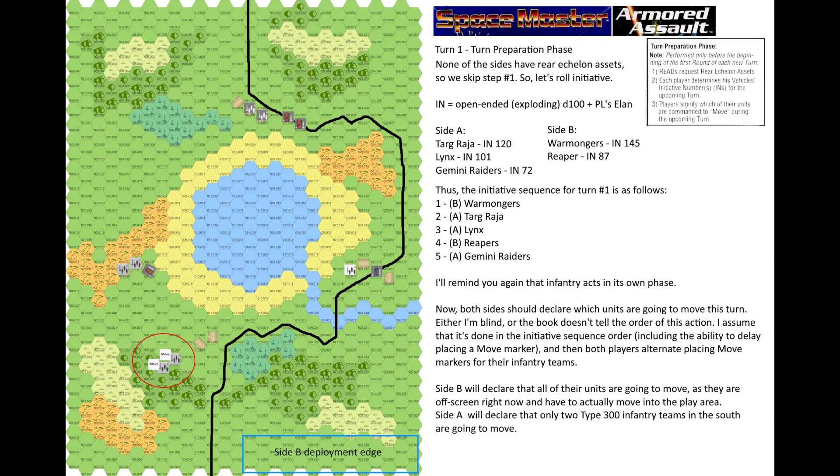Now both sides should declare which units are going to move this turn. Either I am blind or the book doesn't specify the order of this action — I assume it is done in initiative sequence order, including the ability to delay placing a move marker. Both players then alternate placing move markers on their infantry teams. Site B declares all their units are going to move as they are off-screen and must enter the play area. Site A declares only the two Type 300 infantry teams in the south are going to move.